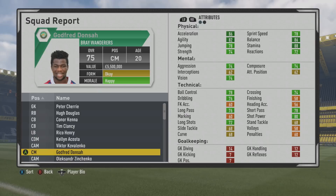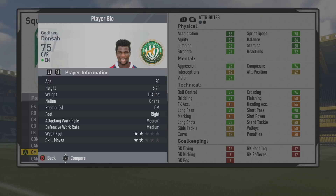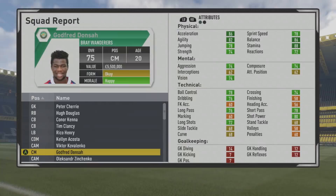Welcome to this player scout. We're taking a look at go Fredonza, the 20-year-old center midfielder, who sits at a 75 overall. He has some really good stats from the start — physically, mentally, and technically looks to be a wonderful two-way midfielder. His play information: five foot nine, center mid, right foot, with medium work rates, two-star weak foot, two-star skill moves.